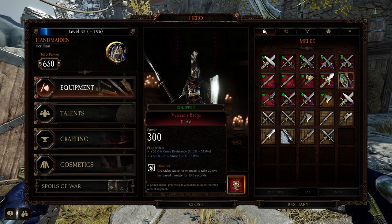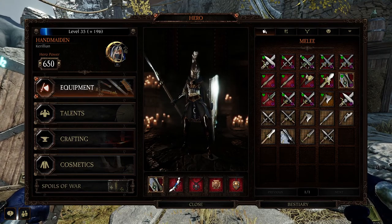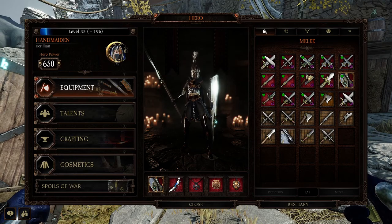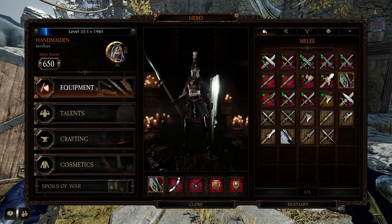Your charm is power versus infantry and power versus Skaven with Decanter. The trinket is curse resist, crit chance and Shrapnel. If you're running Cataclysm, change the curse resist to stamina recovery. On the whole, it's a very weird build to play with if you're not used to it — I still find it a bit weird, but I'm more of a Shade player than a Handmaiden.